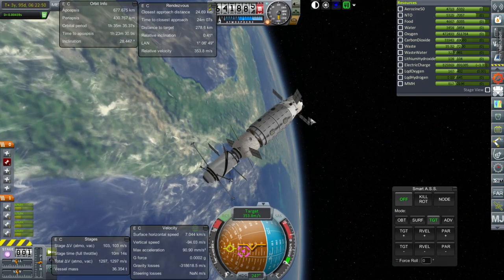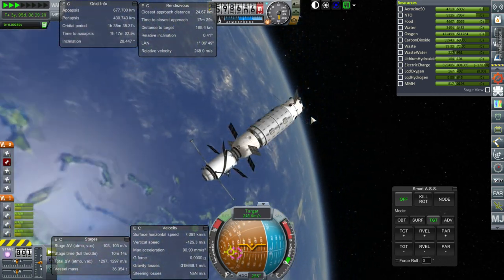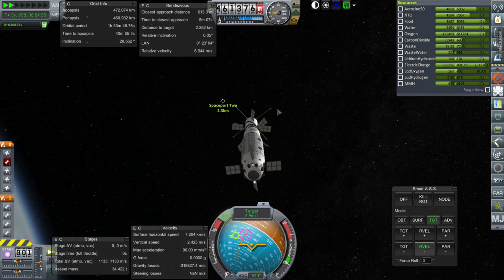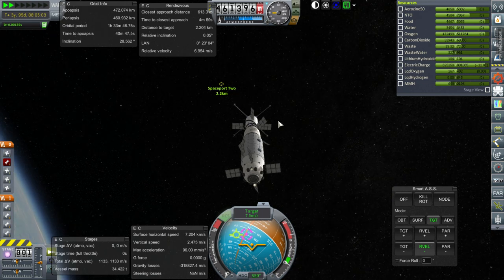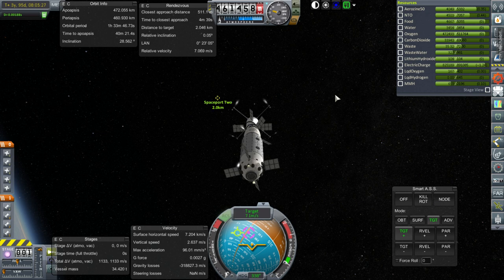Let's just get to that intersect point and see what we can do — we'll want to start doing what we need to do well ahead of that because it's going to take some time. After a somewhat arduous process of approaching Spaceport 2, we are now entering render range. Seven meters per second relative speed between us and the target. Render range is taking some time to load Spaceport 2, but we're about to add something more to it. Let's go plus-target and start slowing down.